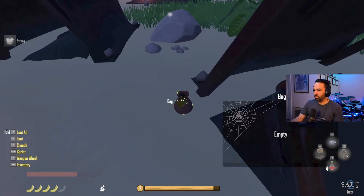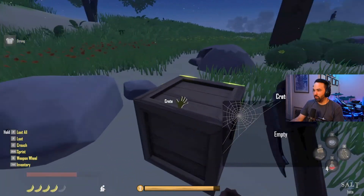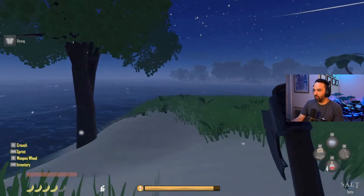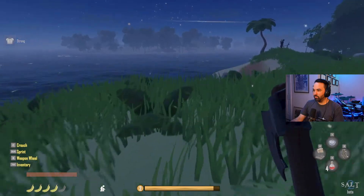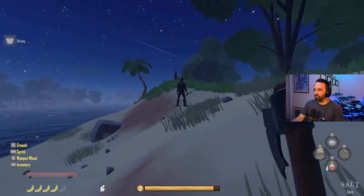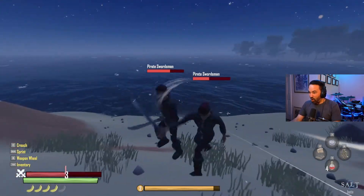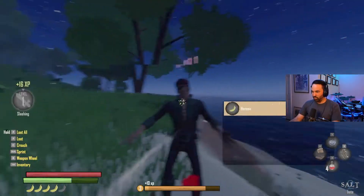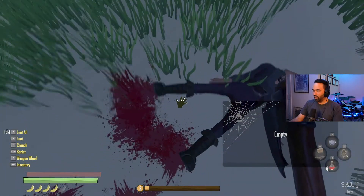Finding some good stuff here. Just sneaking around - I've got actually two pirates here. One is facing the other direction. Watch this - oh what the hell, how did that happen?! That backstab strategy is actually working out quite well.